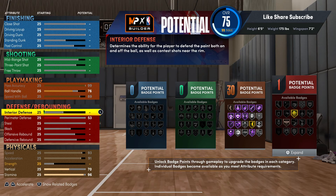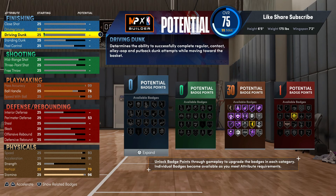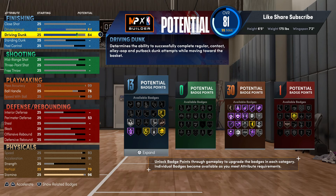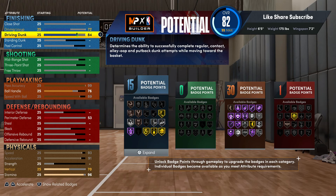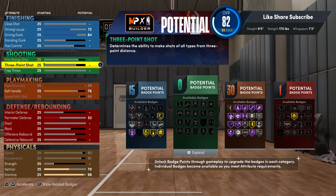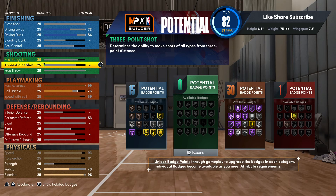For finishing, we're gonna go 84 on the driving dunk. Your driving layup you want to put at 72, so you're getting 15 finishing badges. Your mid-range is gonna take up your close shot — we're gonna leave that right there at 15. The 84 driving dunk is gonna give you the pro contact dunks, and those are hitting.